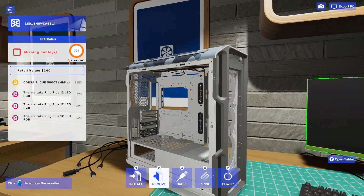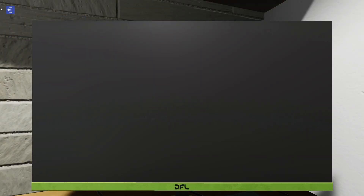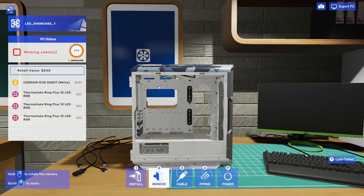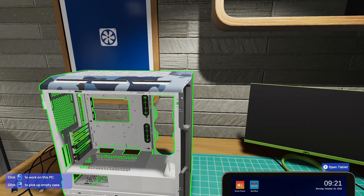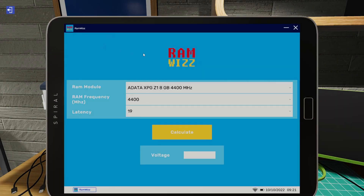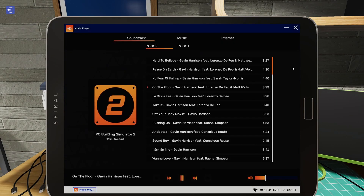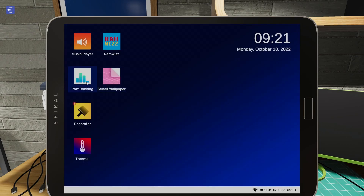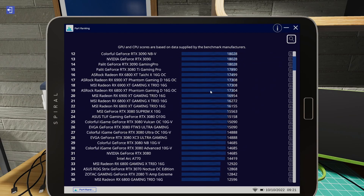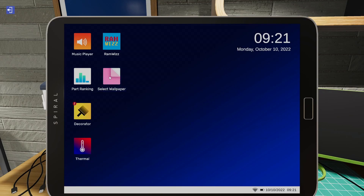Should we try to switch it on now? Oh, it doesn't work — surprise surprise! We've deconstructed Uncle Tim's PC — it's missing cables, it's missing everything. Let's have a look at the tablet. There's a RAM calculator that works out the voltage for us, a music player where you can select different tracks — you can even select music from PC Building Simulator 1 — and a part ranking tool to see what you need.